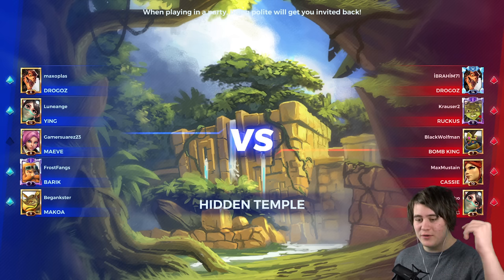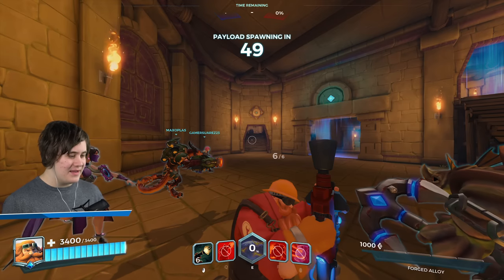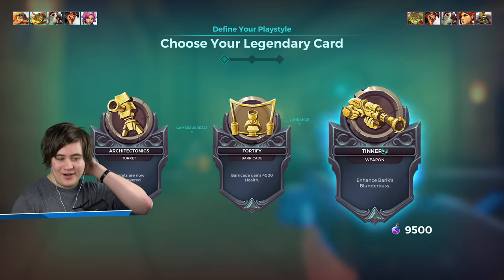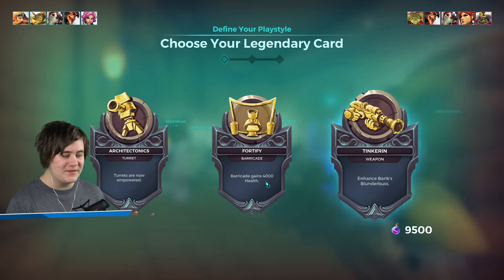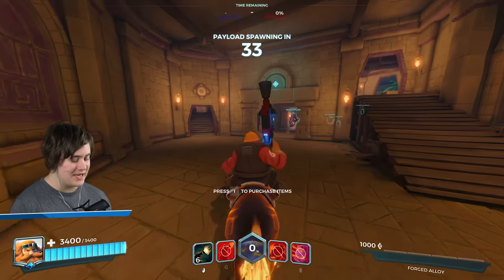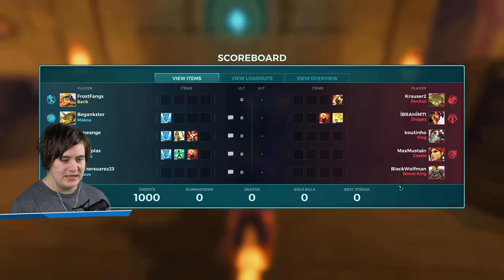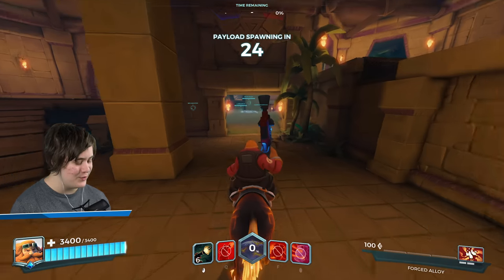We're playing Hidden Temple against Drogos, Ruckus, Bomb King, Cassie, and Ying — two Yings, everything else is different. This is Payload. These are the three legendary cards — I've tried Tinkering, it's decent but I don't really notice much of a difference. Architectronics is my favourite one. I don't really bother that much with the Barricade. This is the loadout — essentially the same as the one I used previously but with the levelling a little bit different. I need to get anti-heals. We're going to get tier 2 Cauterize.